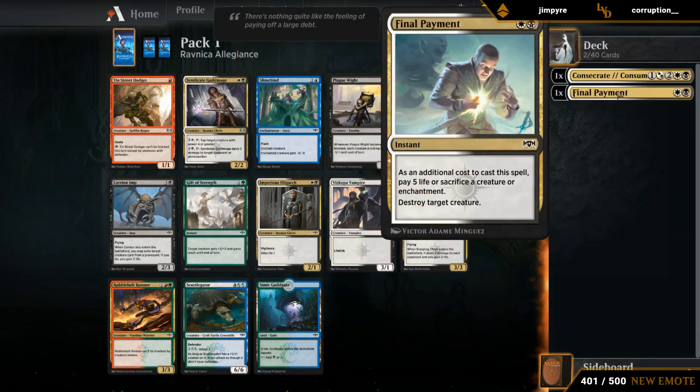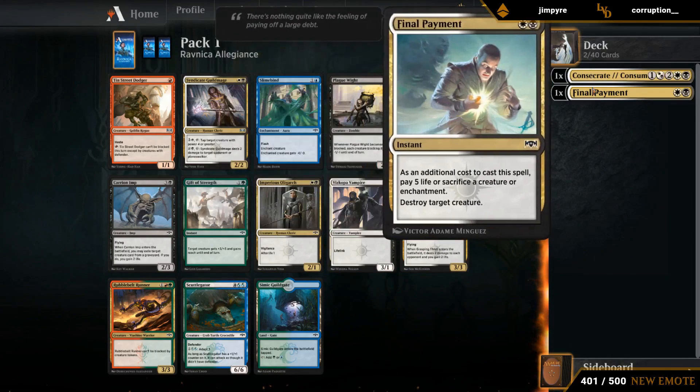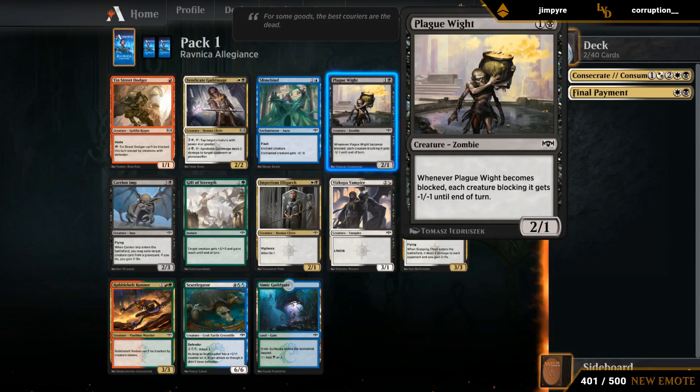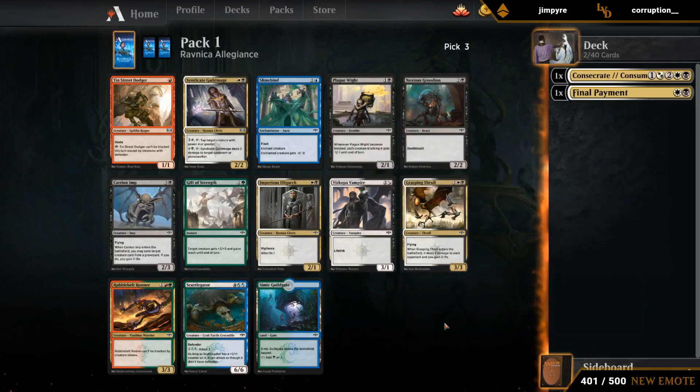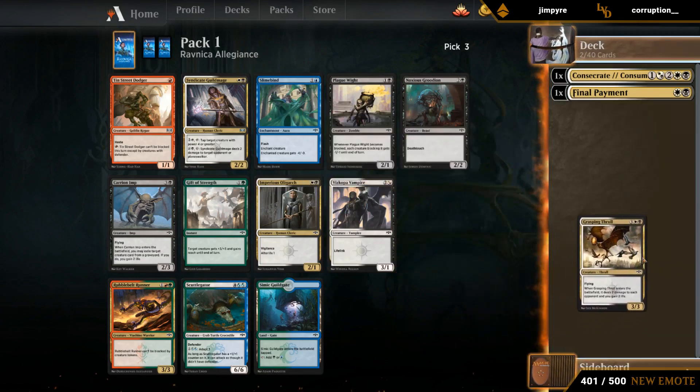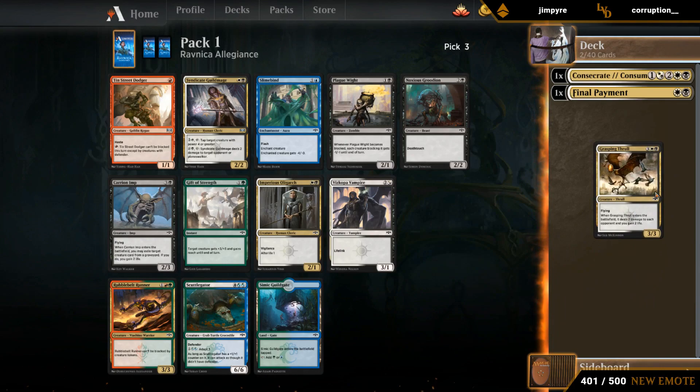Oligarch has a bit more synergy with payments, and we do want to make sure to end up with enough cheap cards. Oligarch is kind of replaceable with Plague White in the two-drop slots. Grasping Thrall has a more unique effect, so we'll take Thrall and then hope to wheel something. We're pretty likely to wheel something playable out of this pack since the black and white cards are so deep.